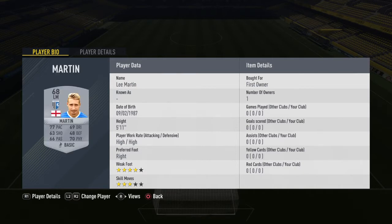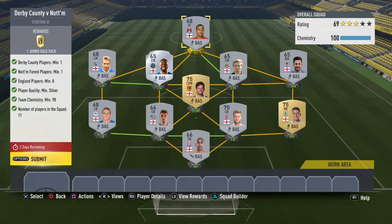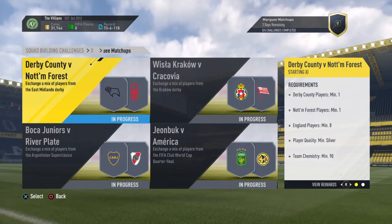Next we've got Martin — I had a quick look and he's going for 500 coins Buy It Now, so nice and cheap. And last but not least for this squad build, we have Simpson, another English player, striker, at 300 coins Buy It Now — really cheap. So this is a really cheap one, and you get a Jumbo Gold Pack worth 15K, and it only cost me 6,200 to do. So you definitely get your money's worth on that one.